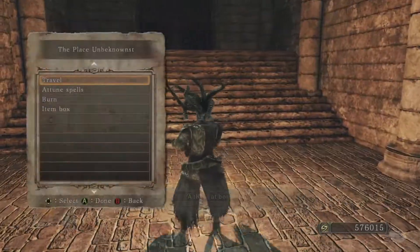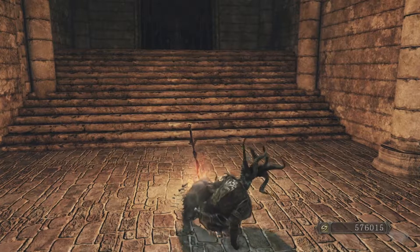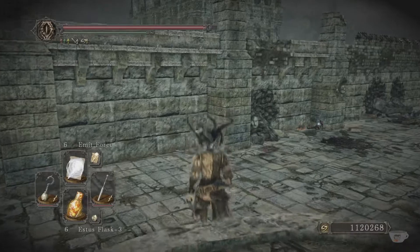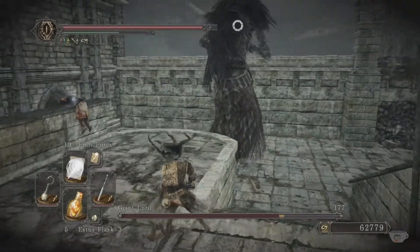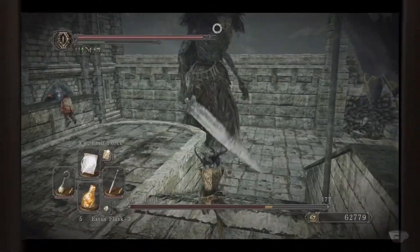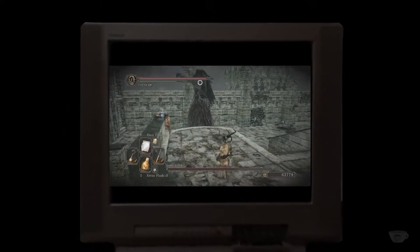From here, you can head back to Majula to spend your souls, or burn the ascetic you got and start again from step three at this bonfire. Before you know it, you'll have millions of souls ready to be spent on levels, upgrades, miracles, and more. This is the fastest, best way we've seen in the late game of Dark Souls 2 to level up quickly. We want to know — what are some of your favorite ways to farm in Dark Souls 2, either in the late game or early game? Was there something we missed? Let us know in the comments, and we'll see you on the next Tea Time.